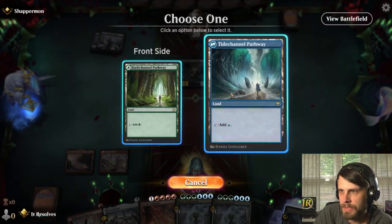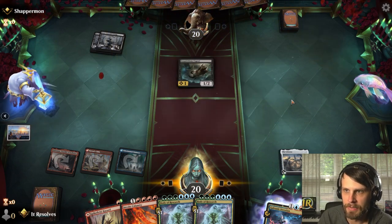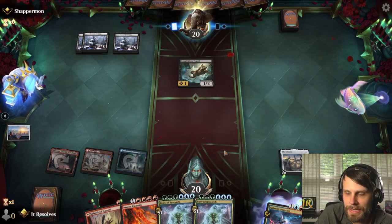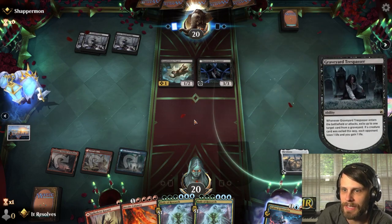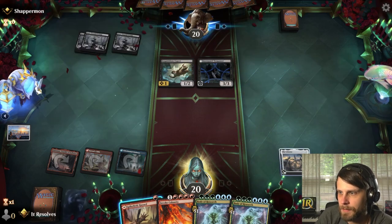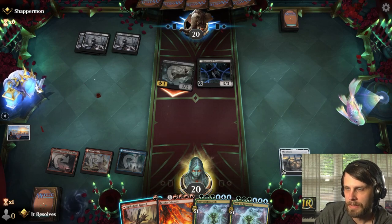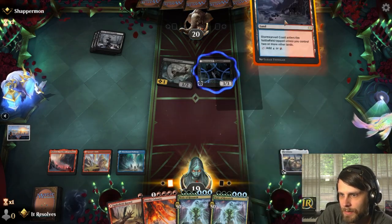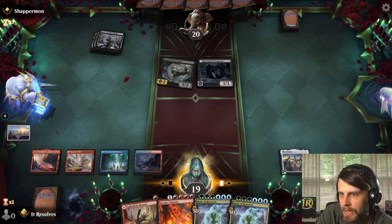We'll go ahead and play this for blue and play the Cultivate. We just leave up Spike Field Hazard and hope for the best. The nice thing is if Body of Research goes to the graveyard it's not the end of the world — Invoke Calamity allows us to play it from the graveyard. This could be a particular deck we're going to struggle against, but we'll see.